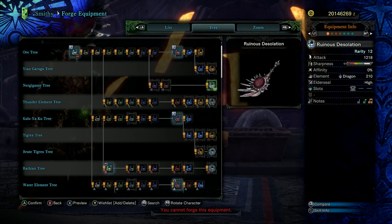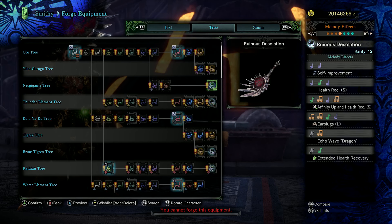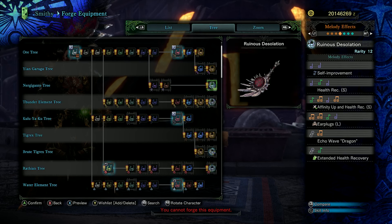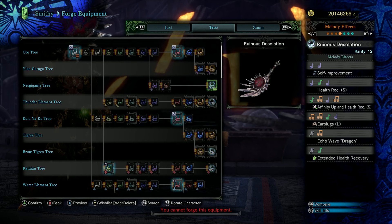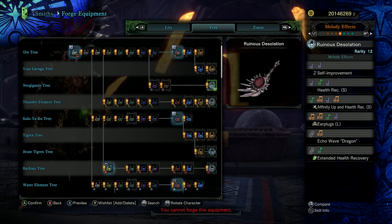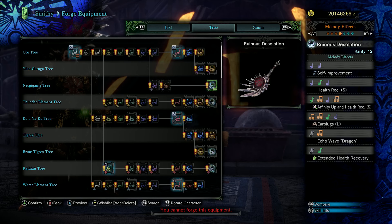We've got the Ruin and Nergigante tree's Ruinous Desolation. Great raw with a big chunk of white sharpness, neutral affinity, some dragon elemental, high elder seal, and a level one gem slot. Some very cozy melodies: health recovery small which actually heals you, affinity up, health recovery small again, earplugs large which is level five earplugs — super cool — echo wave dragon, and extended health recovery, which is the Valhazak super health recovery. Everyone in your team is going to love you for earplugs large.